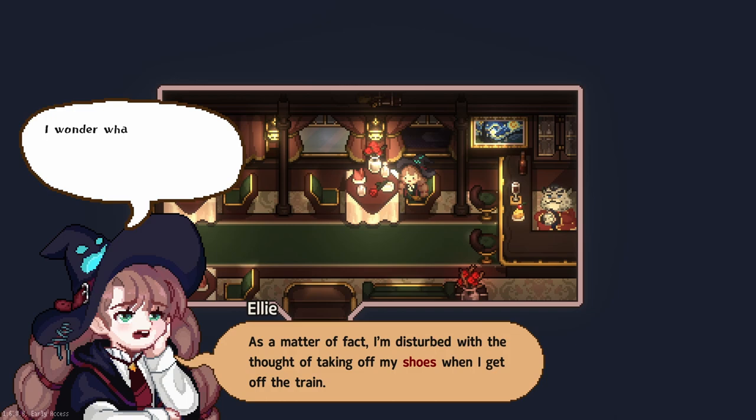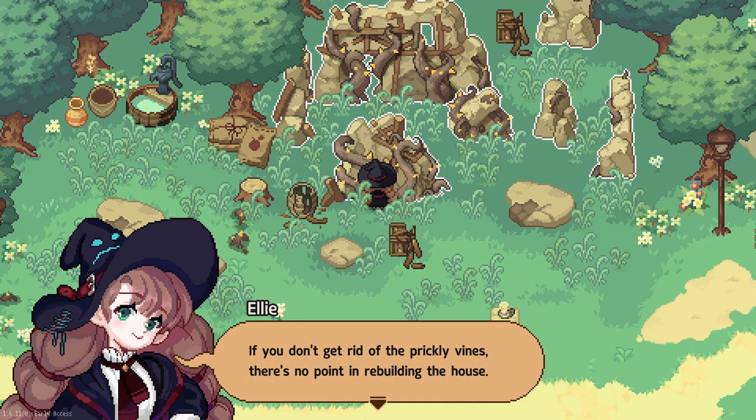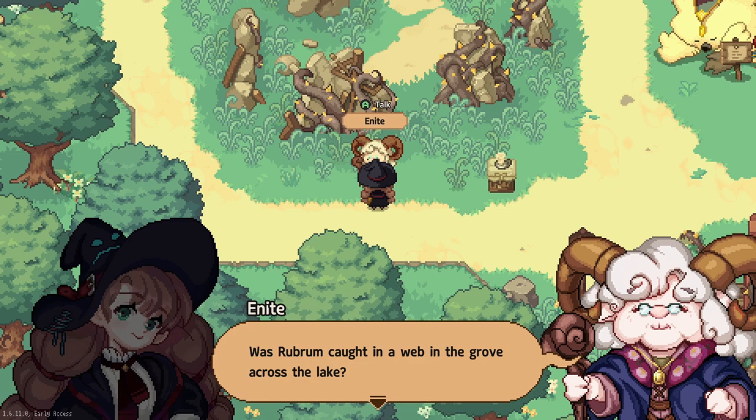Ellie uses what she learned from witch school to help those she meets along the way, with a plan to restore the village after mysterious vines have destroyed it. The characters she meets all have their own stories, and there is even a personal stories option if you want to learn more about them, which I highly suggest. You will also learn a lot about Ellie through her banter with Virgil, and you get to see how this little witch and her hat were made for one another.